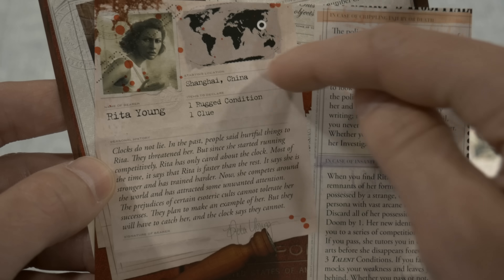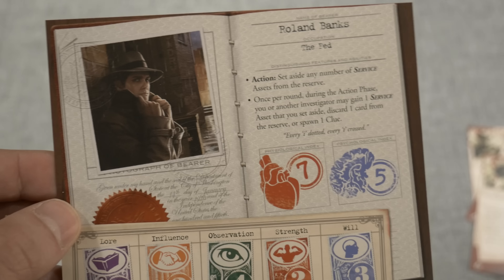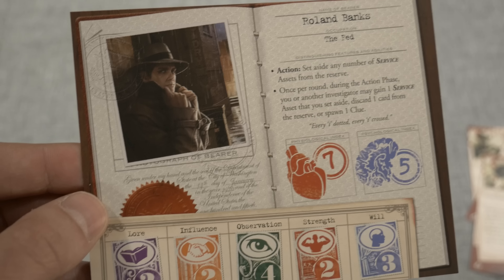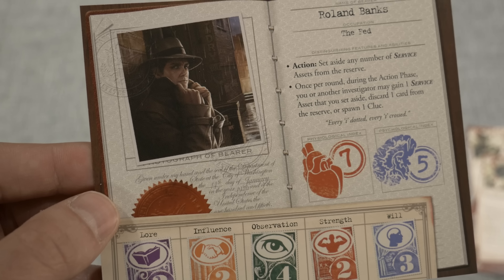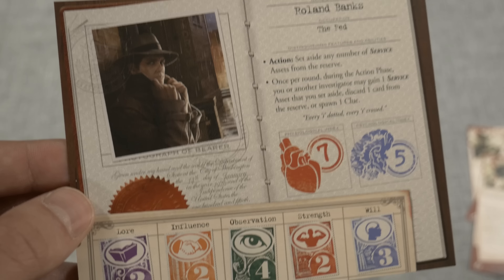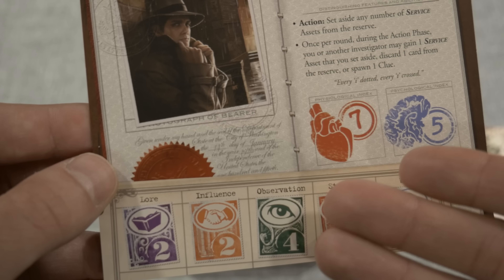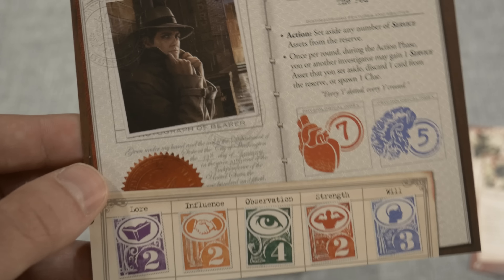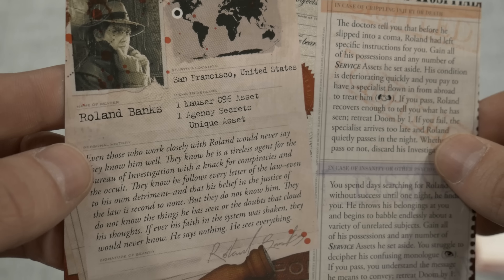Here's the back of Rita's card and what she starts with. And there we go — Roland Banks. This is a character I was wondering when he'd finally show up. I'm familiar with him from a number of games, but Arkham Horror the card game for sure, as he was one of the first central characters in that base set. He's essentially a cop or a federal agent, with very good observation. His special ability is there too, and he's going to start off in the States with a few items.